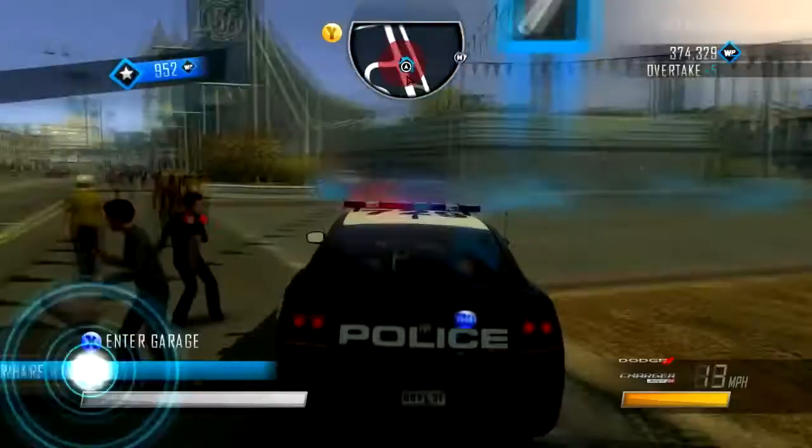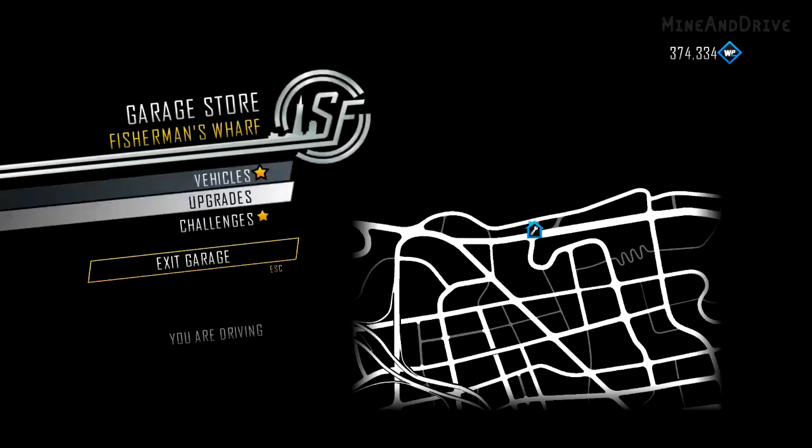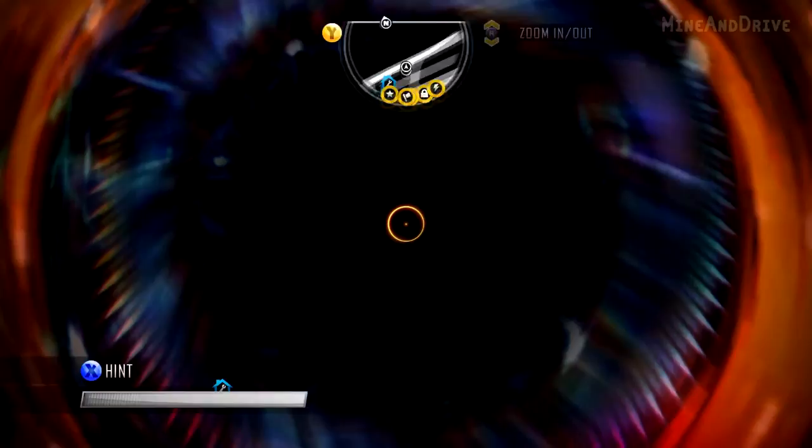If you do the glitch again, so as you can see there at the bottom left, you are driving and inside your vehicle. I'll show you the different levels to shift after you exit the garage.